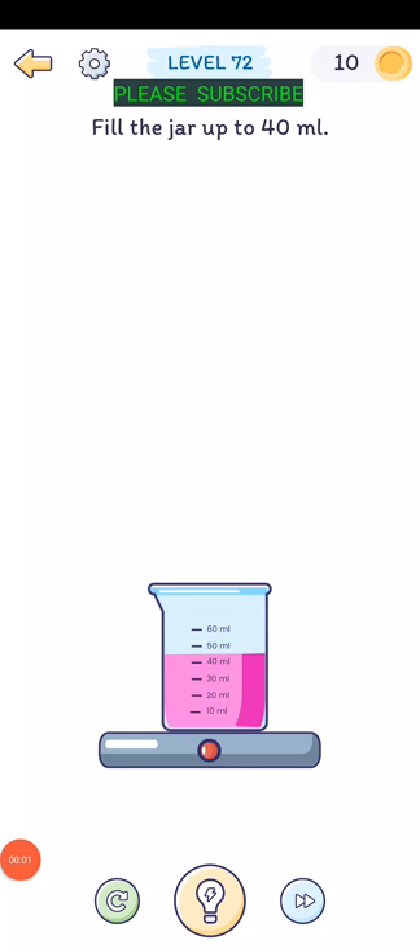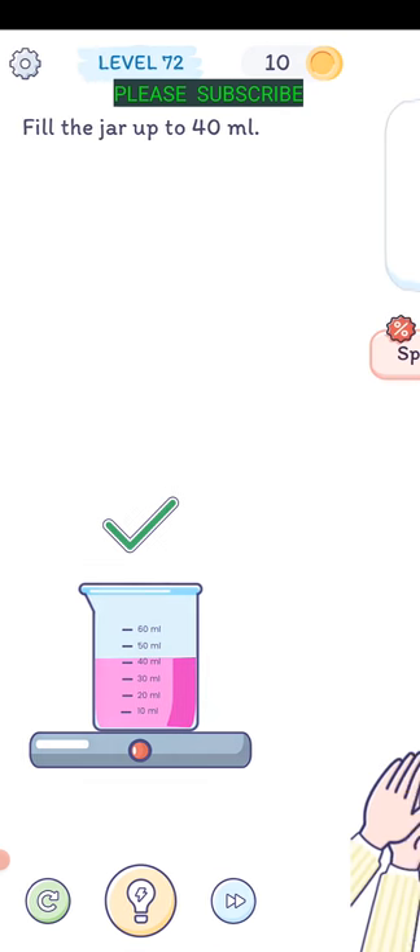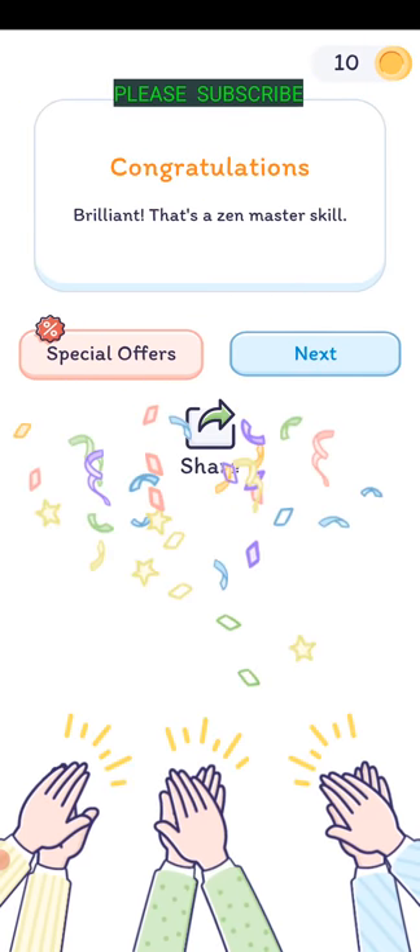Level seventy-one: fill the jar up to 40 milliliters. Just wait a little while and it starts slowing down, then tap the red button when it's on the 40-line. It's a zen master skill.